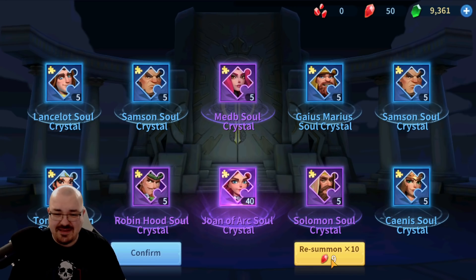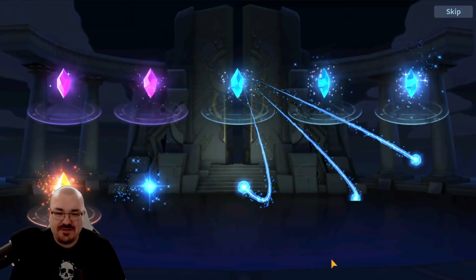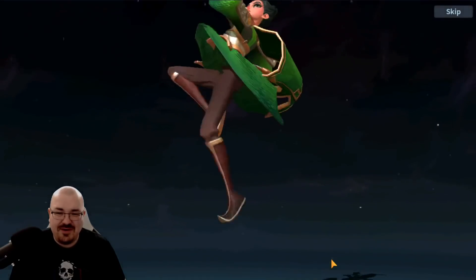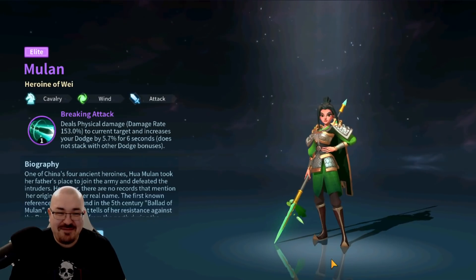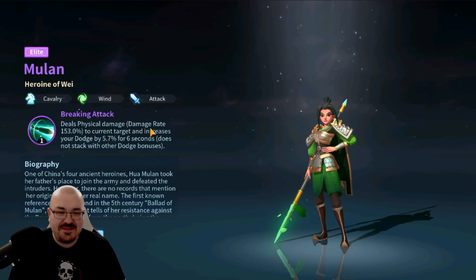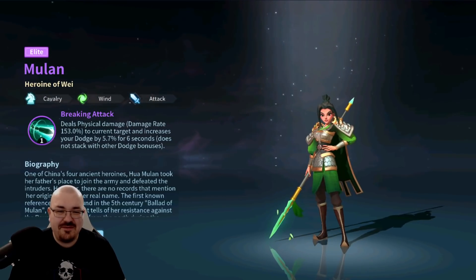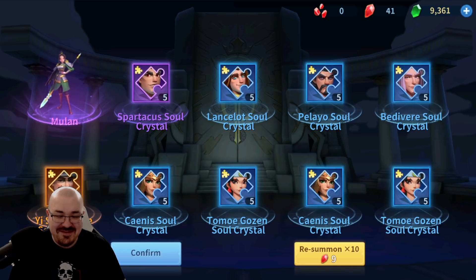Let's re-summon — we still have five more, so why not? Maybe I get lucky. There is an orange! It looks like Mulan — it is her, but she's still wind. Their physical damage 153% and increasing your dodge — cavalry, wind, and attack. And then oh, this is YSG! I got five YSG fragments — that's really nice. The rest were blue.